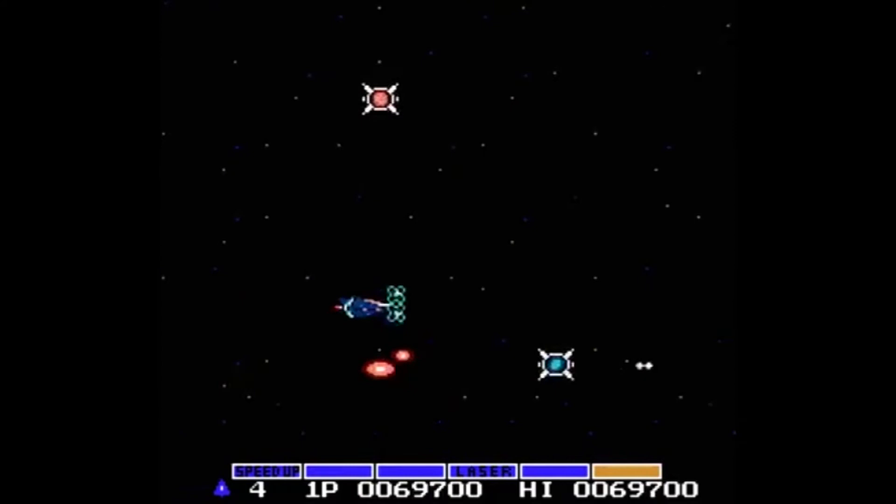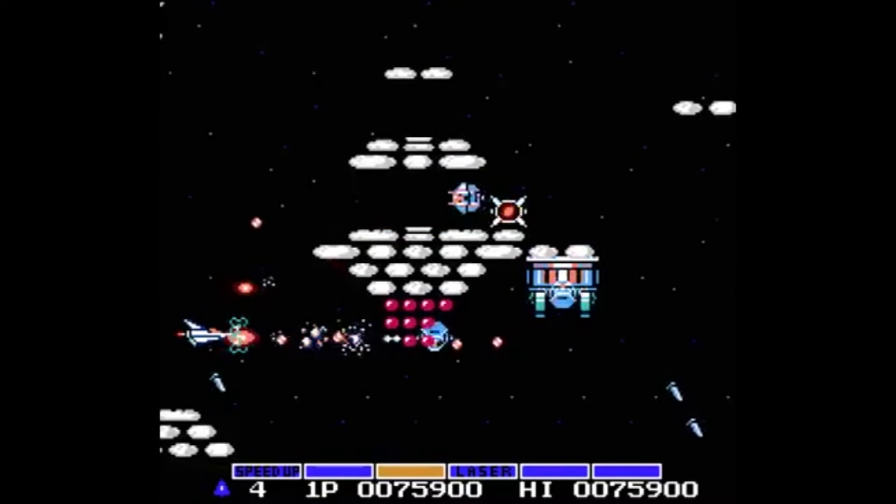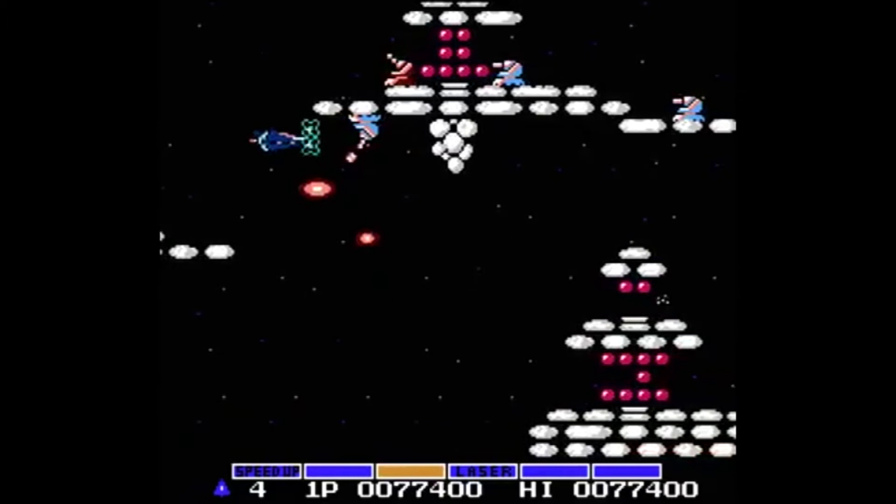The amount of power-ups you've collected will determine which selection is available, and when chosen by pressing the B button, will return the power-up selection menu to its initial state with no more power-ups available.